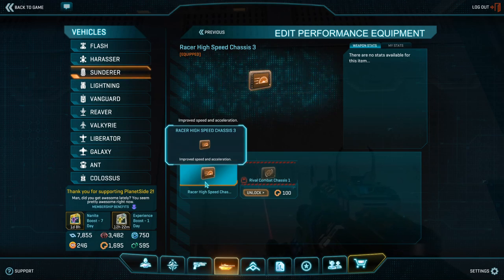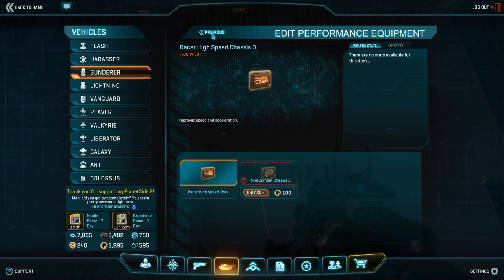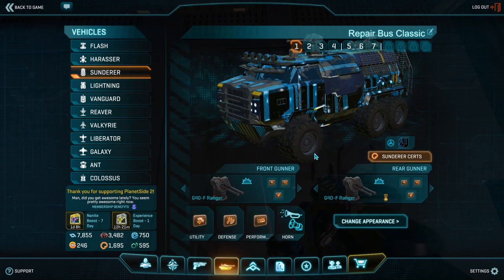Maxing out your racer chassis is instrumental to your repair bus, even more so than the proxy repairer itself. Your potential without it is cut by a sizable chunk. But as long as you have a Sunderer to resupply your grenades, your Punisher, your whatever, and you can keep up with your armor column, the current level of your proxy repair does not really matter all that much — though of course you will need to max it out as soon as possible.